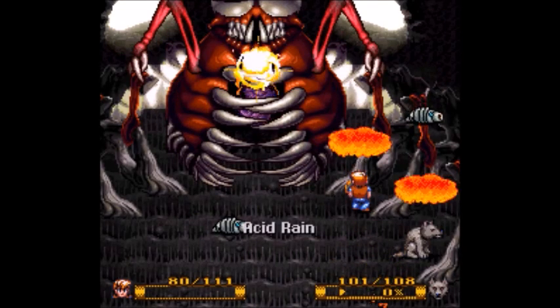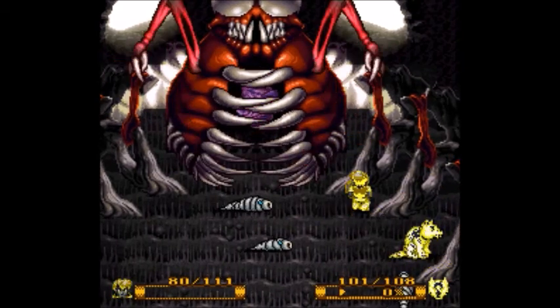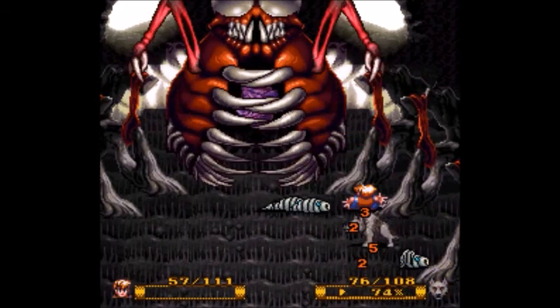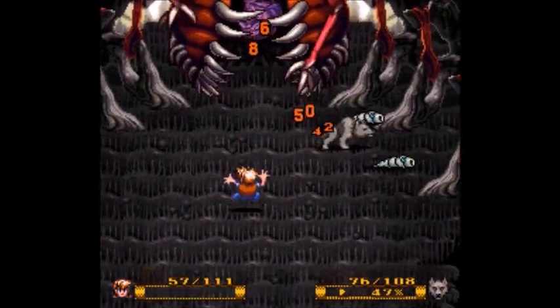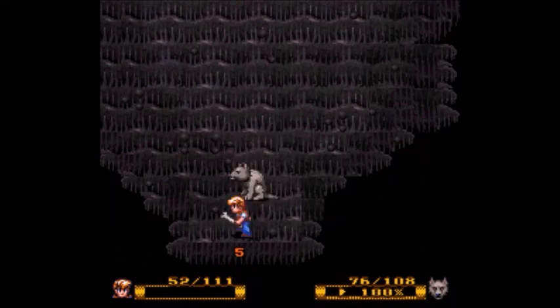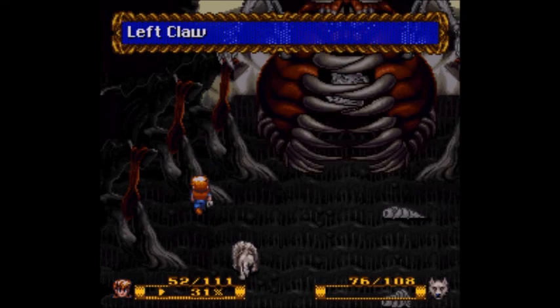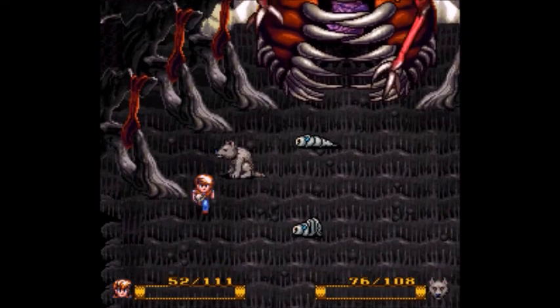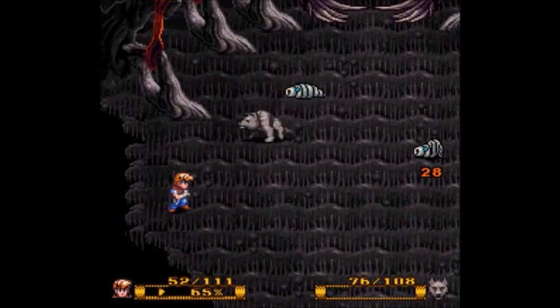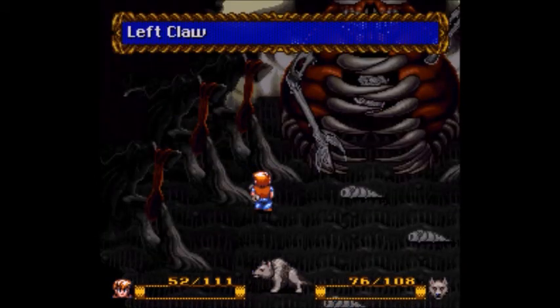This thing is called a Thrax. Acid Rain is one of those spells - it doesn't really hurt that bad, and it's got a strangely long animation to it. He screams every time you hit him, so get used to that. I seem to recall his arms were pretty weak, but I want to make sure I get his heart. I don't have too many Flashes left.